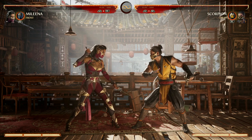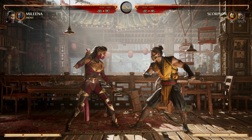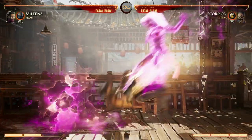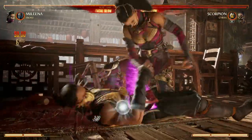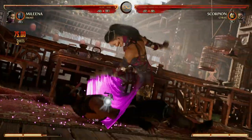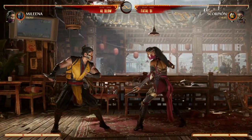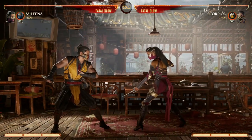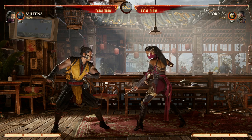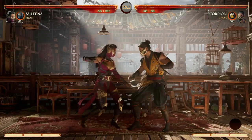Mileena's best wake-up options are going to be her teleports — her down-back 2 and her down-forward 2. Down-back 2 enhanced gets armor, and you can see that in action right here. Then Mileena's down-forward teleport switches sides, so the reason why that's a good wake-up is because people are going to pressure you by going to where you're laying down — you're going to switch sides with your teleport and completely catch them off guard like this.